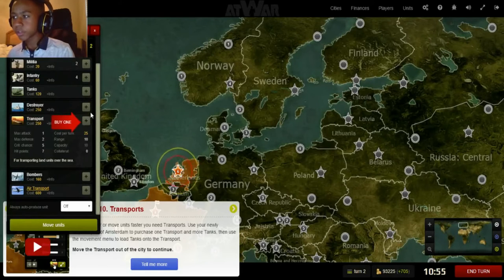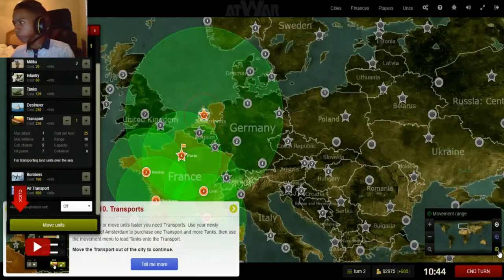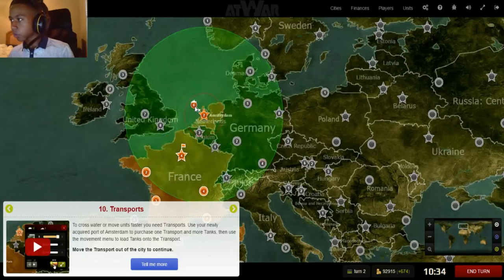An air transport would be like a plane. The range of a unit is the length it can travel. If we toggle range, you can see that transports usually have more range than regular units, and range can change depending on strategy, which I'll also get to later.